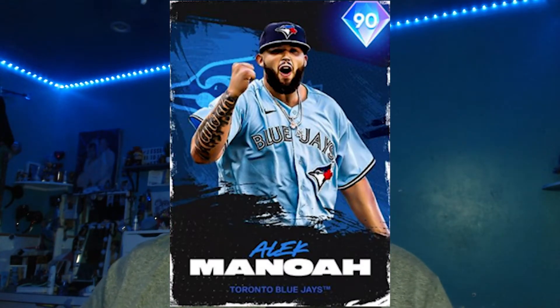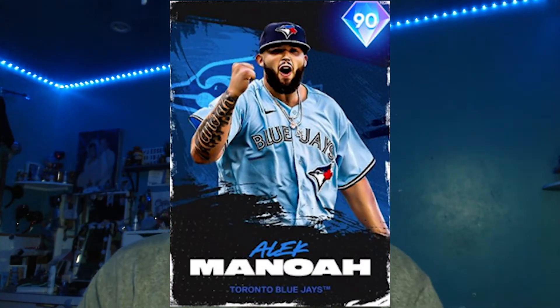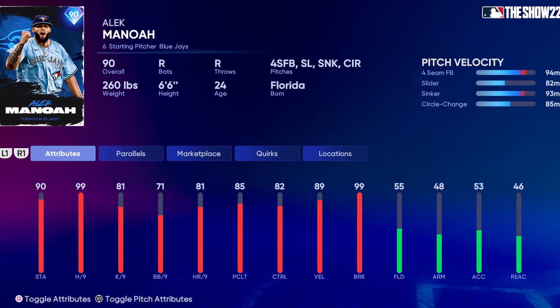Moving on to the Blue Jays pick — it's Alec Manoah, a starting pitcher, 90 overall. The blue combo looks really good. His stats are solid for day one: 90 stamina, 99 hits per nine, 82 control, 89 velocity, and 99 break. He has a sinker, circle change, slider, and fastball for his four-pitch repertoire. I love the sinker and circle change combination — you can mix it around well and he'll do pretty good for you.